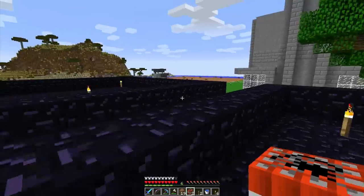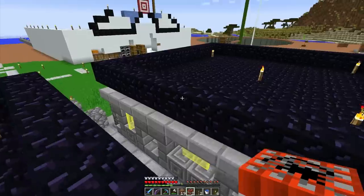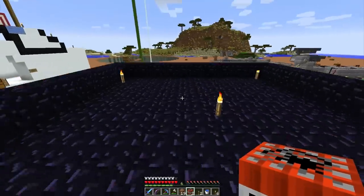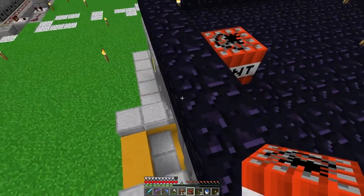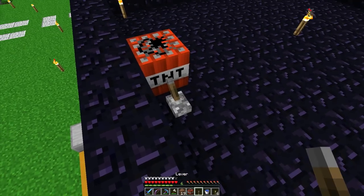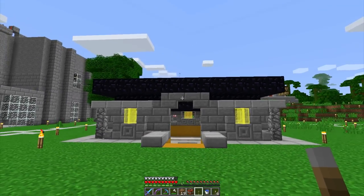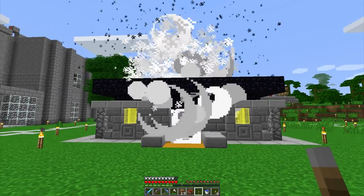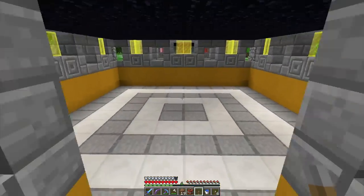Here we go — the moment of truth. I filled in the rim of the thing. How should we test this? We should test it right here because this is where the door entrance is. So if it breaks this stuff... oh man, this is gonna suck. Let's just go with a lever. Here we go — don't break it, don't break it, don't break it!